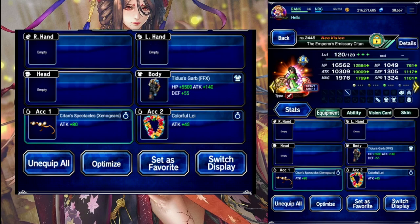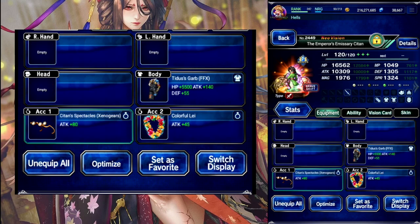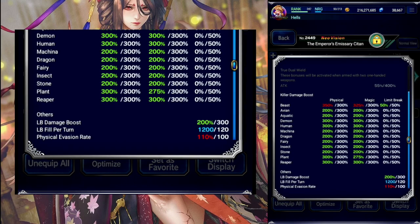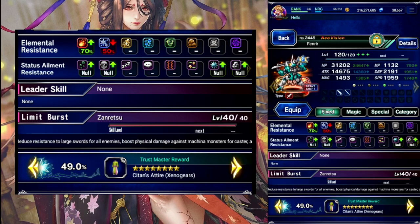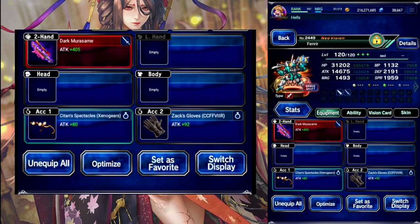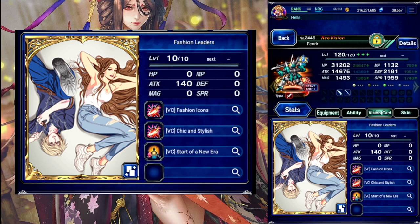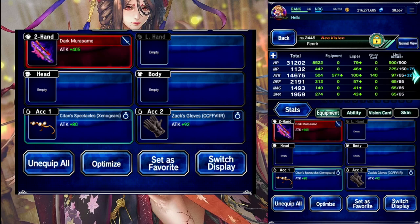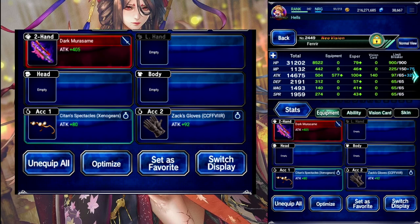And then we have C-Tan to be a Chain Art. Tidus' Garb to boost limit in the base, and full evasion in the base. He has his Fire Resist, and then in the Shift, LB focus. We do have the Katana build on him. 300 Demon, 300 Limit Damage for him.